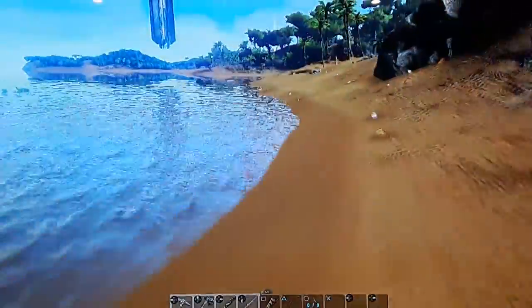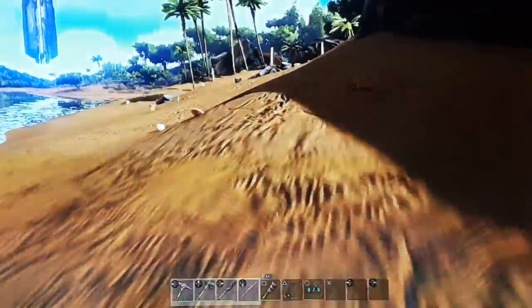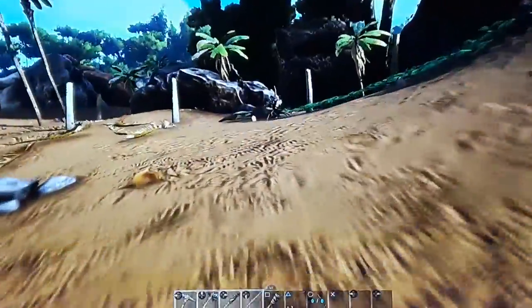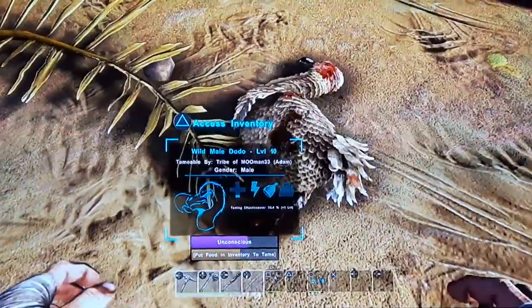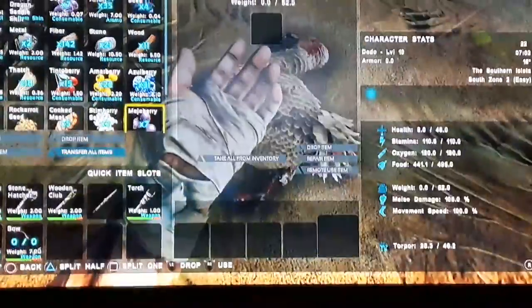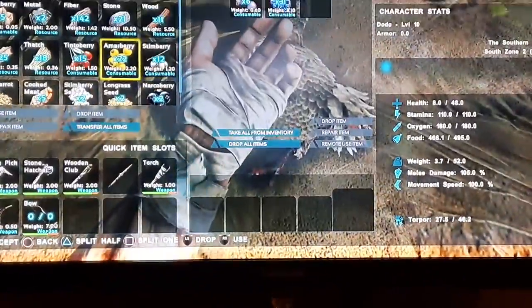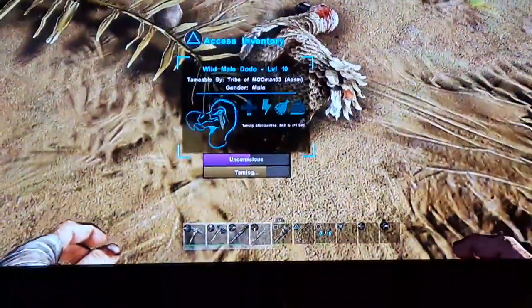Okay, that's enough I think, and he might be tamed by the time I get back. Probably not, but he'll be at least pretty close. Where's the little guy? Oh, there he is - right here. Okay, so he is pretty close and he ate all those meho berries. You can put in other berries, but I most recommend meho berries because he'll just eat them quicker and he'll gain more levels.